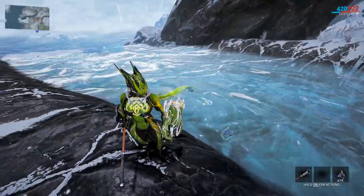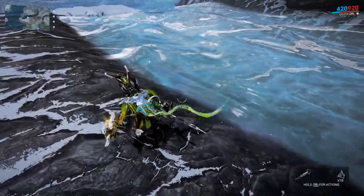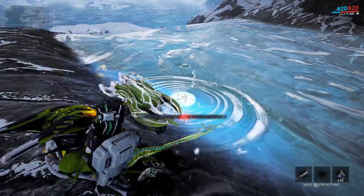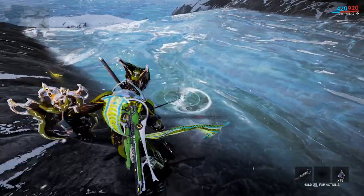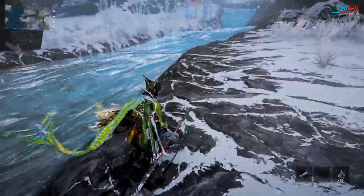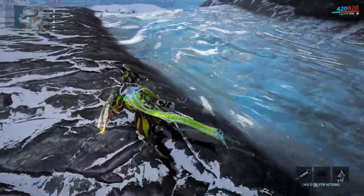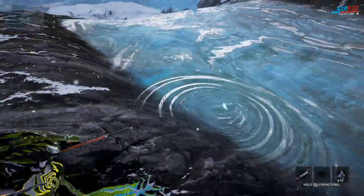Now it's just a matter of finding a robo-fish — they don't always spawn right away. Here's one — a Tink — so you throw your spear in and hit it, then press the fire button again when the bar reaches the red spot to shoot off a static charge and catch the fish. For some reason this one seems to be invincible and doesn't want to play by the rules.